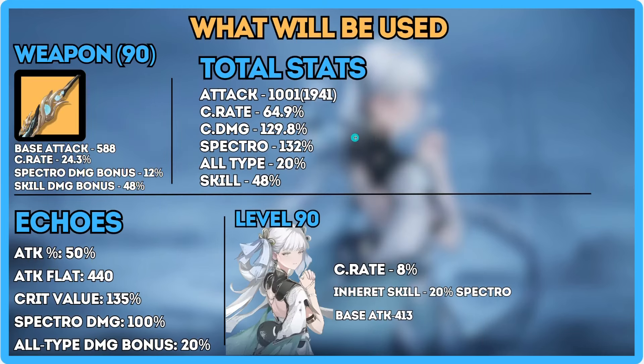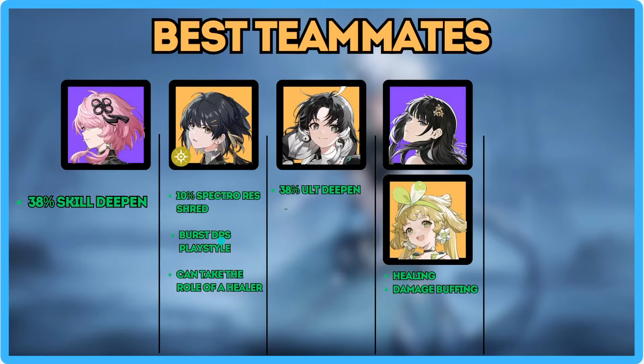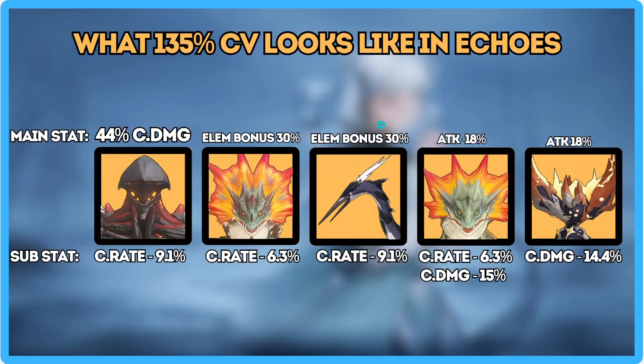Here are the stats I'm going to use on my Jinsie. This is what 135 crit value looks like — what I'm going to be using. You'll see it's really average crit value: essentially one crit roll on everything.